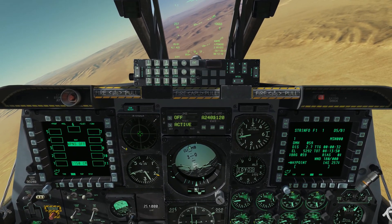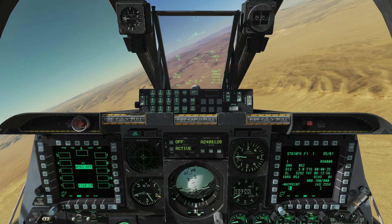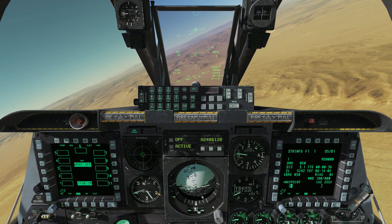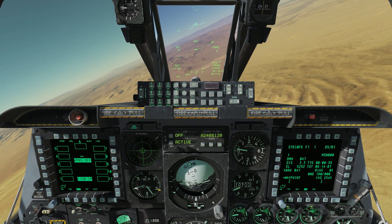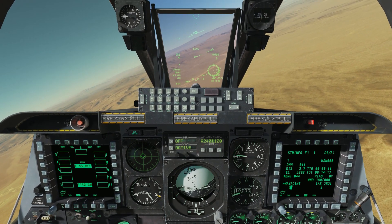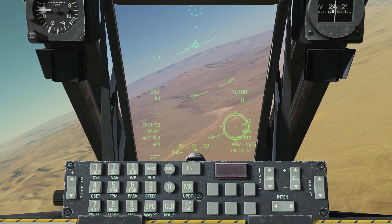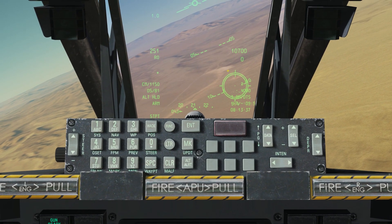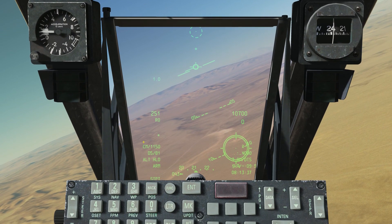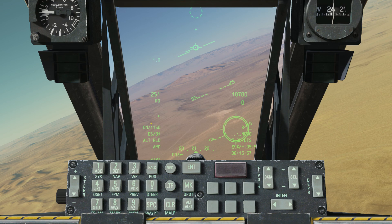We also want to get our HUD master mode into guns mode. By default you're in nav mode — you can cycle through CCIP and CCRP; we want guns. Looking at the HUD, we've got our gun reticle a little bit off to the side and some information about our weapon: we see combat mix, and we see the number of rounds remaining, which is 1,150 rounds.